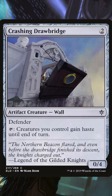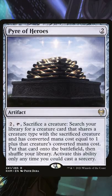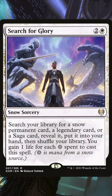Haste is really important in a deck like this, so make sure you have a few ways to give your stuff haste. Here's a few really good support cards, with Pyre of Heroes and Akroma's Will being incredible.